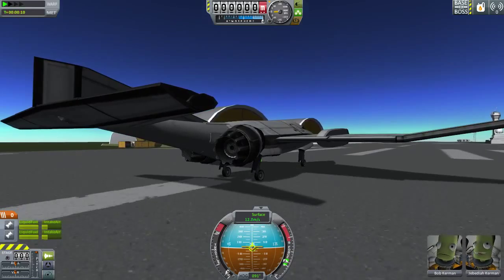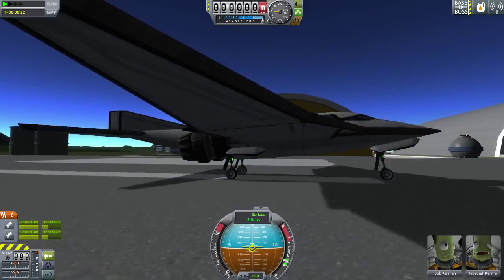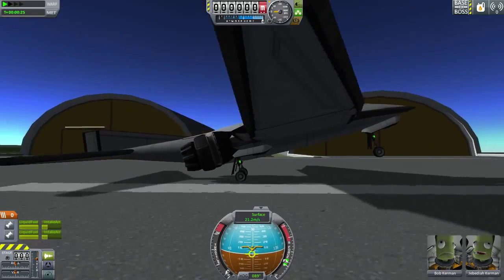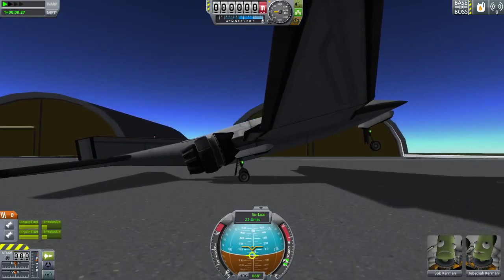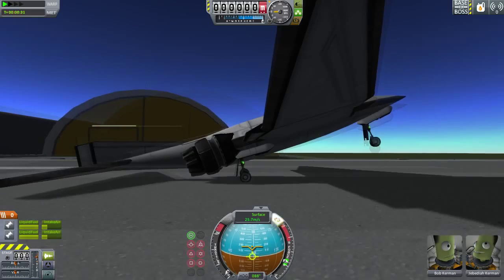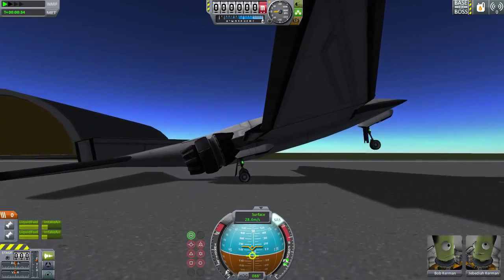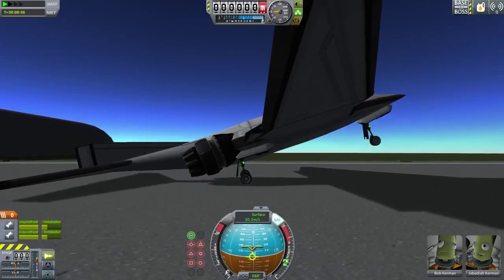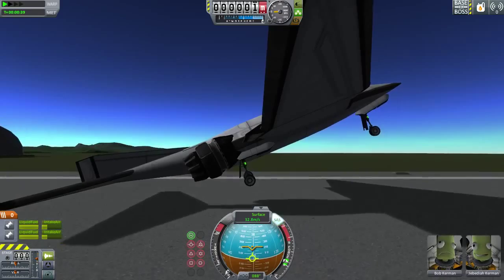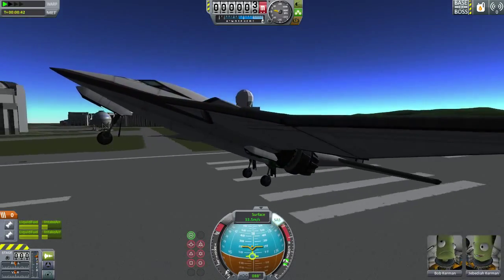It's obviously not going to take off at 12 meters per second, or 14, or 18. However, it is starting to pick up at 20. Of course, mind the tail as we were warned. This is actually a time where I would like the old SAS ability to just lock on a target and stay there, rather than just being stability assistance. 31 to 32 meters per second is about where we managed to take off with this thing.